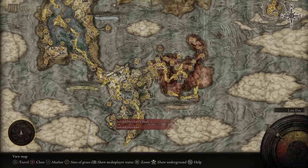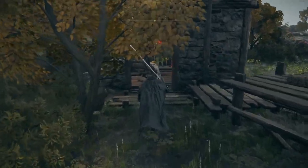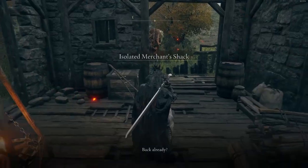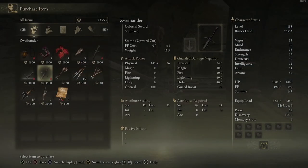The Zweihander is actually quite easy to acquire, sold by a merchant in the Weeping Peninsula just to the south of the starting area in Limgrave. All you need to do is collect 3500 runes, visit this merchant, and you can have the Zweihander basically right from the start of the game.